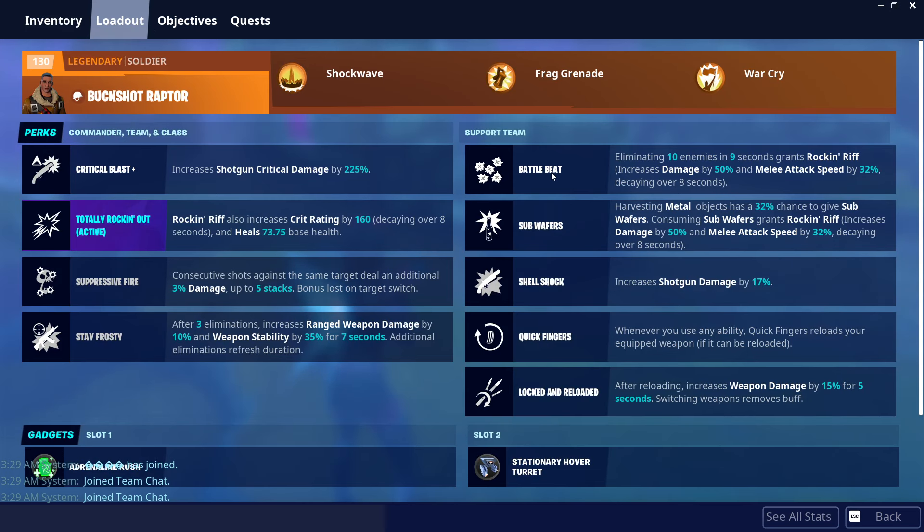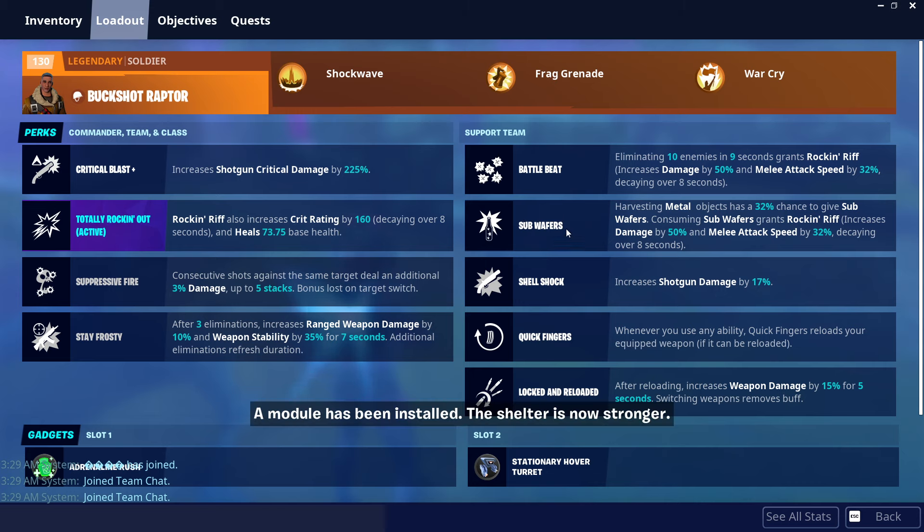We got Battle Beat and Sub Wafers to actually activate Totally Rocket Now, and we can also look for Metal across the map. I should have honestly gone with Fumble instead of Sub Wafers, because there's not much Metal to find on this biome here in Hexylvania, but it's okay — it still activates Totally Rocket Now even if we have no wafers.